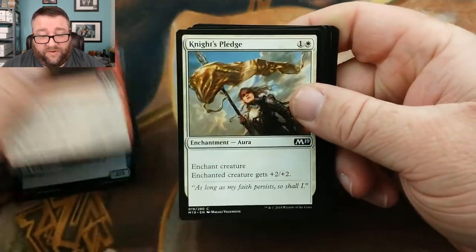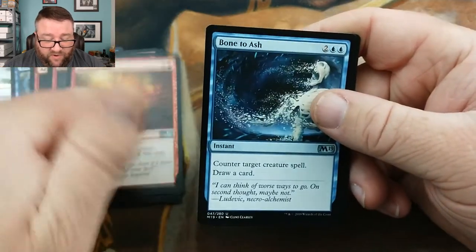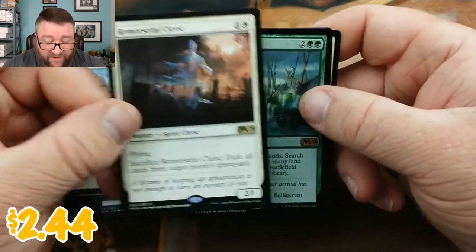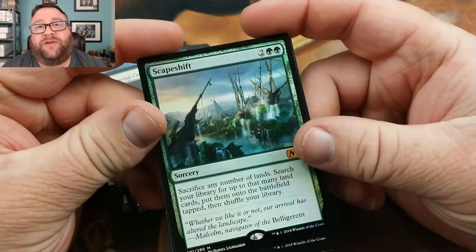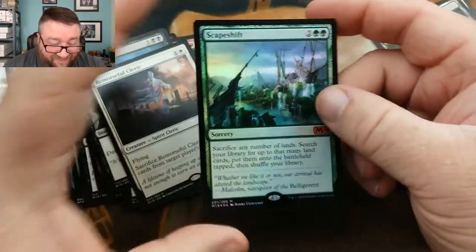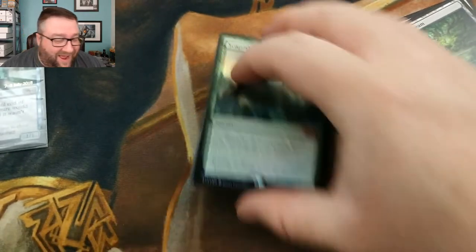Last pack — let's make sure we're focused. Shock — that's always good — Tectonic Rift — that's just mean — Bone to Ash, Murder — that's good — and Remorseful Cleric. Holy cats. Are you kidding me? Dude, you just got a foil Scapeshift! Foil Scapeshift! Oh my goodness. This card is a little bit of money. Nuts, nuts, nuts! I can't believe this. Kevin, wow.